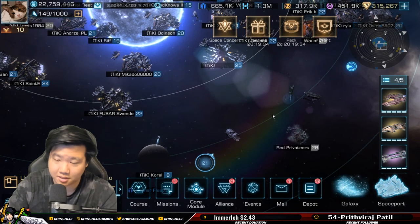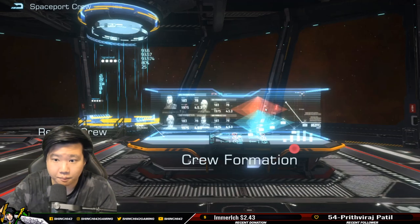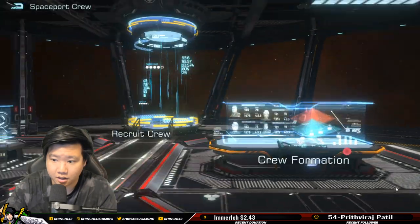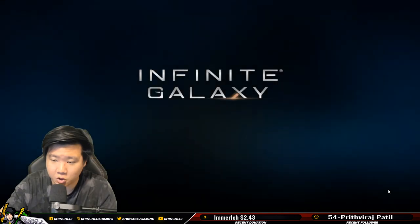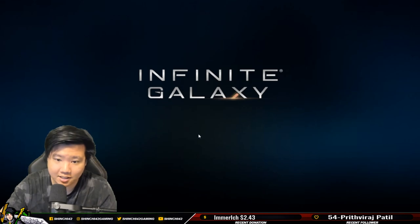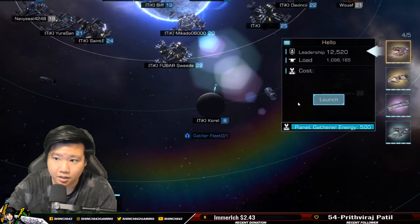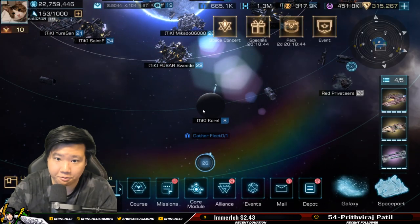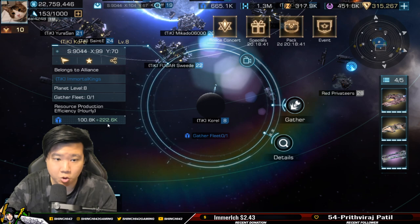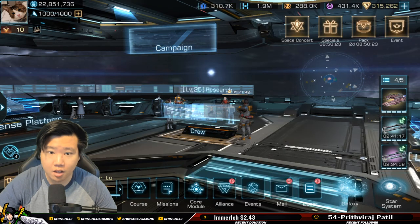I'll upgrade the output further to show you there's no difference. Going back into the planet — the energy cost is still 154 and production is still 222.6k. The same. So now we've covered the key factors. The last thing to discuss is the flagship, since you'll be using your flagship to mine resources from the planets.